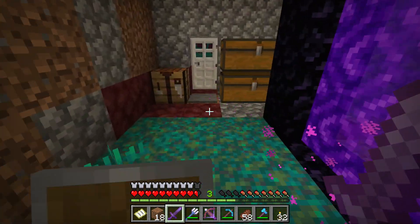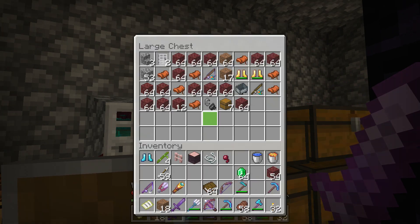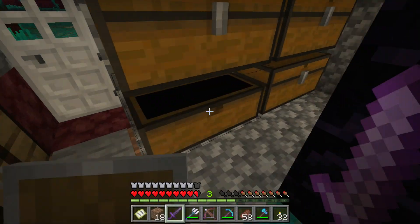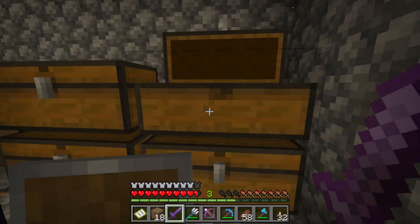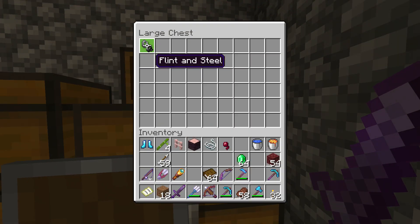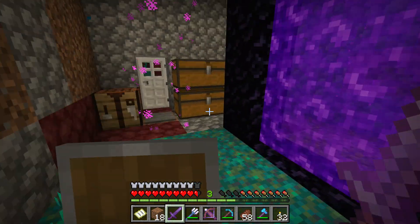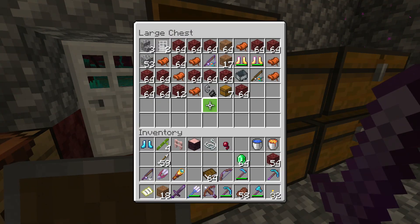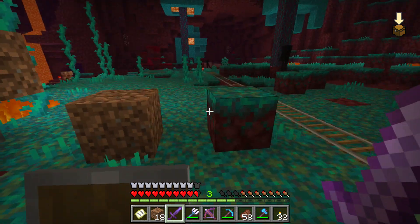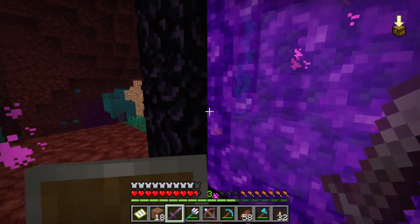The portal protection building is still intact. I should already have golden boots on — yes. It's been a long time, I forget what all I have here. I've got flint and steel in lots of different places in case my portal gets knocked out and I need to relight it. Something weird happened in this nether — I don't know if it's because of a ghast.